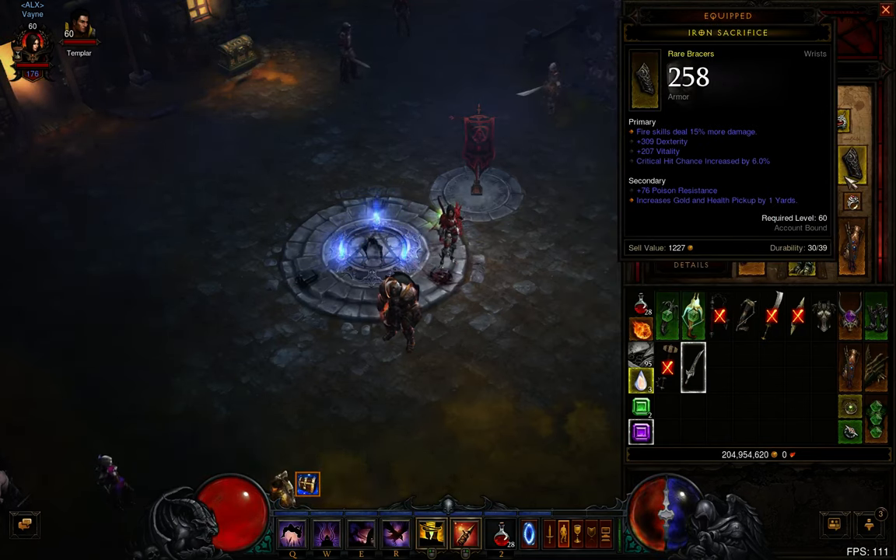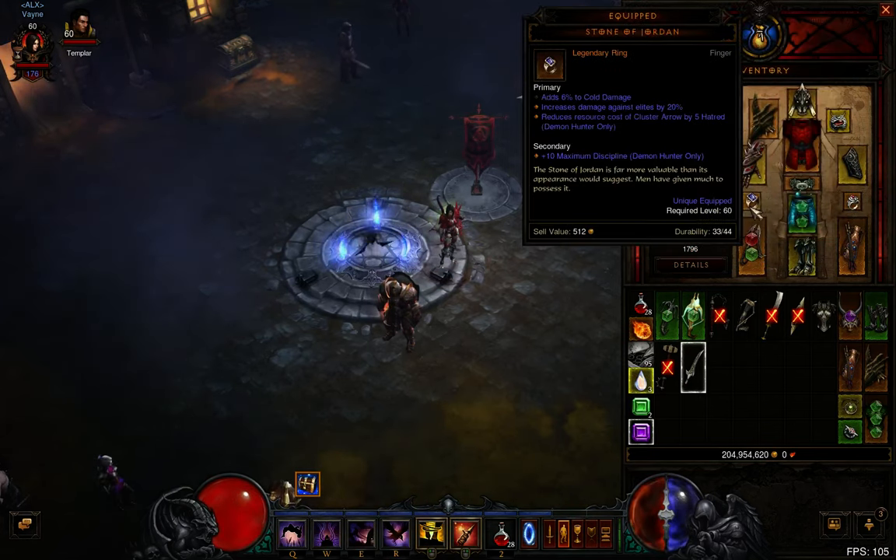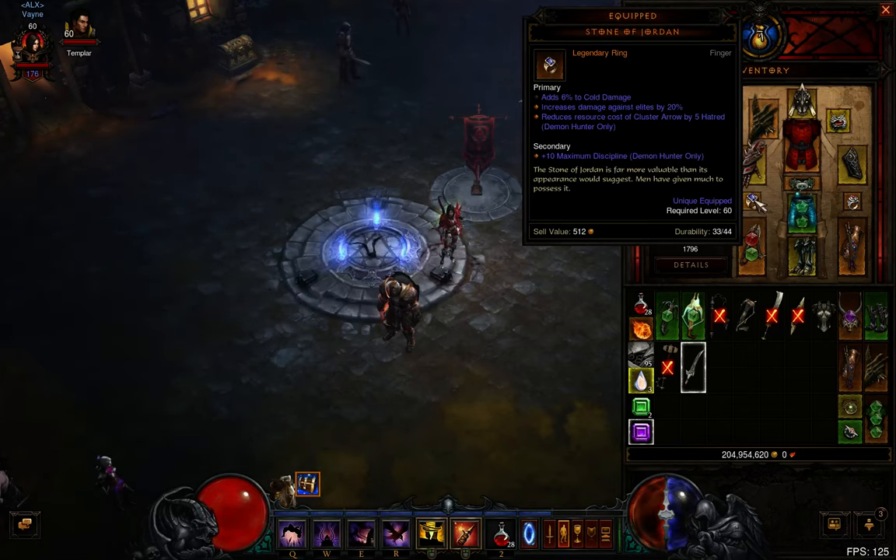You want fire damage and crit chance. You don't need crit damage in this build — it's all about base damage. This is just a random ring. The Stone of Jordan is one of the main parts and actually the hardest and most expensive piece. Trying to get a Stone of Jordan with reduced cost of cluster arrow by 5 hatred is pretty hard. A 4 or 3 hatred reduction would work, but removing base cost is better than removing percentage, depending on how much you have of each. If you get one with 6% to fire damage, that would be a perfect roll.